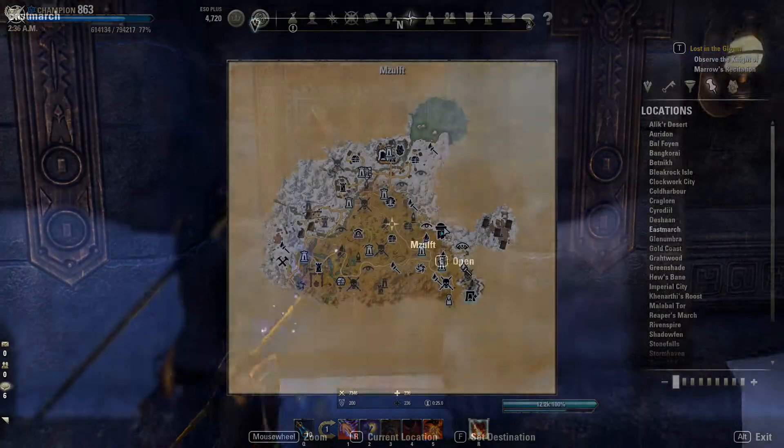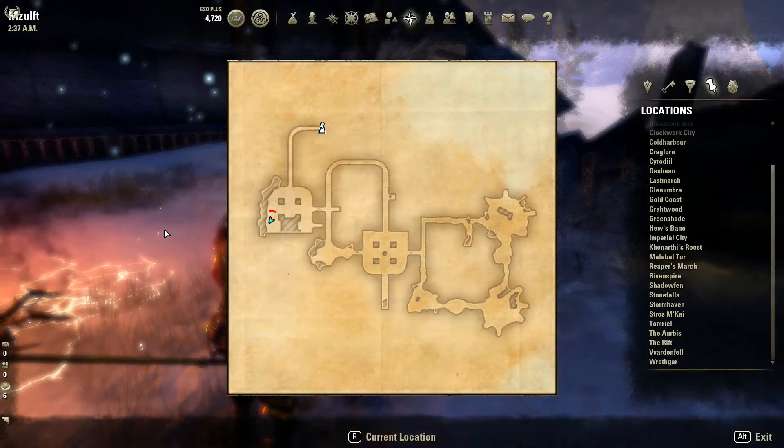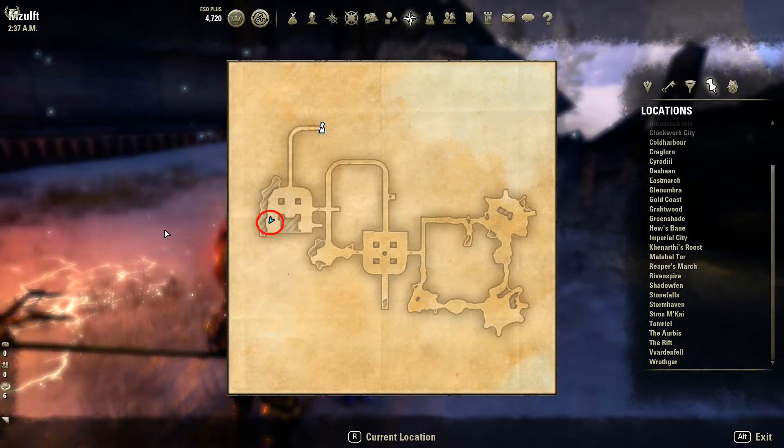Następnie przenosimy się do Eastmarch w celu odszukania ruin o nazwie Musulfed. W środku udajemy się dokładnie w to miejsce i odnajdujemy Spine.